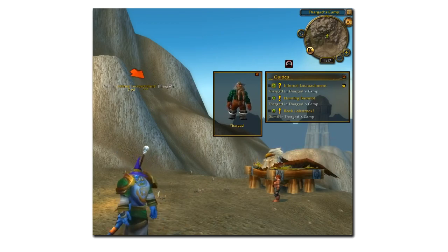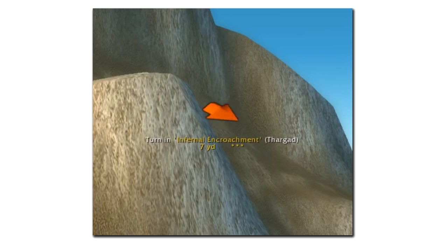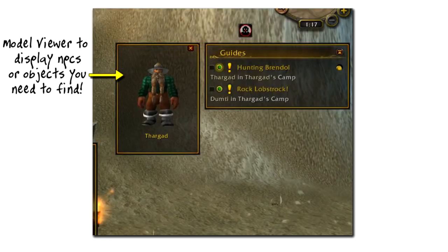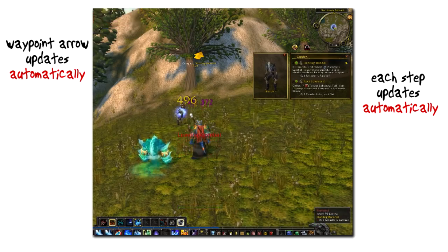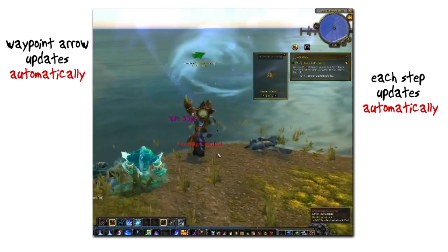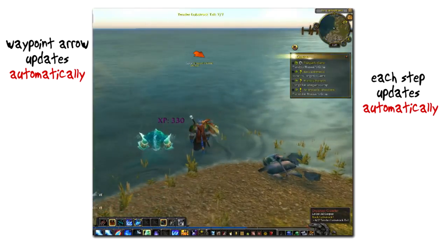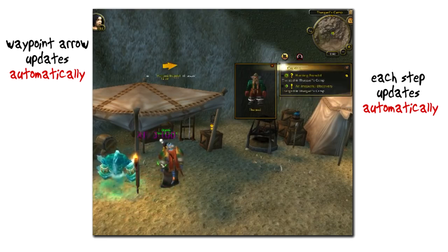And this is what you normally see when you use the guide: your current step, the waypoint arrow showing you where to go, and the optional model viewer which will show what you're looking for. The guides work in a simple step-by-step format. As you complete your objective, Doogie Guides will detect and automatically update on its own and move on to the next step, providing you with direction every step of the way.